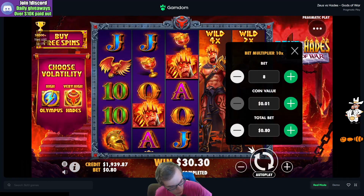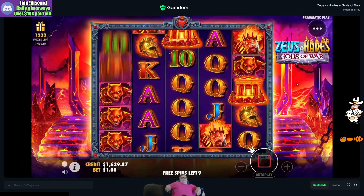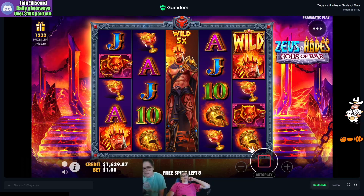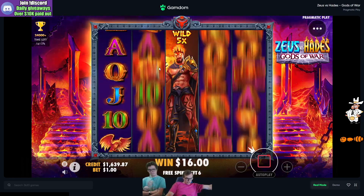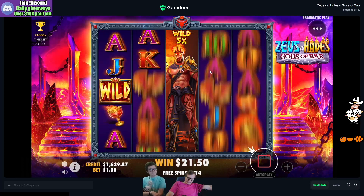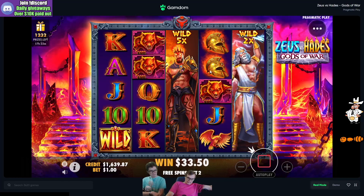We're pushing all in. Buckle up — it's time to shine. $300 bonus buy, let's see what happens. Here goes nothing. Decent start — right in the middle with a 5x. Now we need one to drop in the second or fourth reel, preferably the second. Okay, 15. Looking to get one in the second reel — or anywhere, second reel.